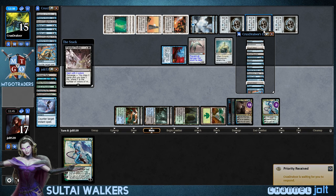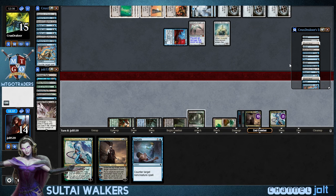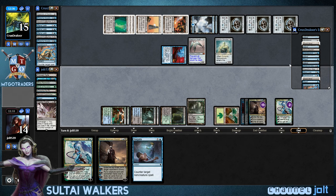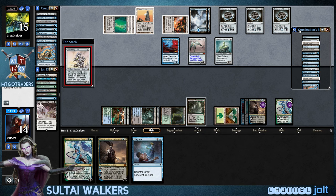Let's get on the Catacombs, get into the Negate — that's actually not that bad. One, pass the turn. So now he can swing in for four — he's probably going to send two at us and two at Kiora. But then we'll have Kiora back up next turn. Sundering Titan. Oh, brutal, man.